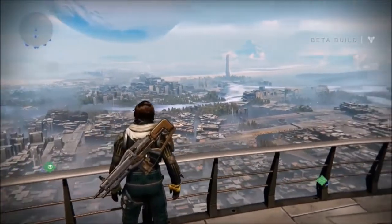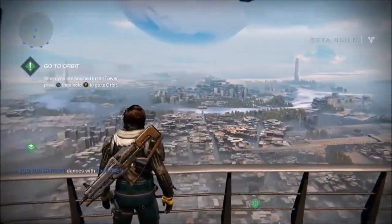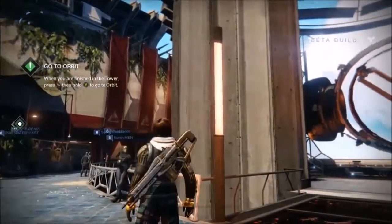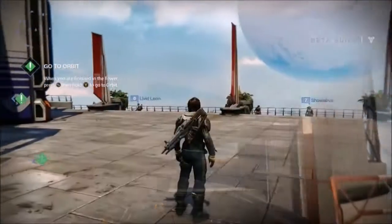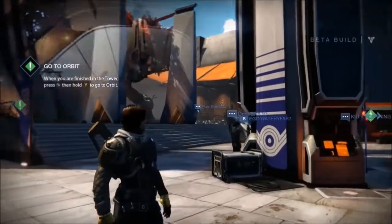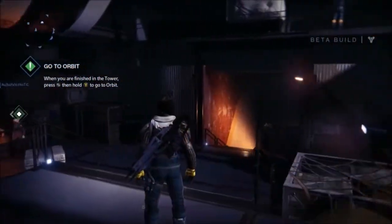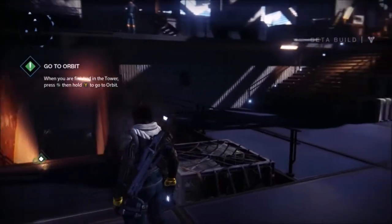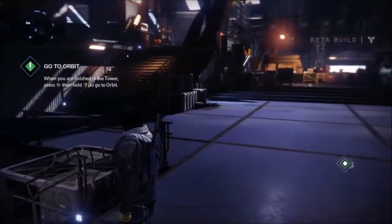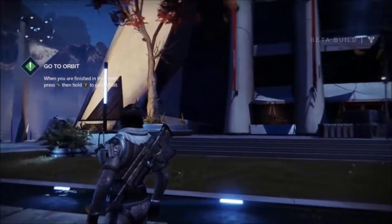Now onto the Tower. Once you first land here, you instantly see the beauty of this place and just want to explore. The Tower isn't just for exploring — this is also where you can buy weapons, armor, new vehicles, and new ships. It's also a place for social activity where you can meet up with friends and even make new ones. And even though Destiny is not an MMO, it gives the illusion that it is — no matter where you go, you'll never be playing alone.